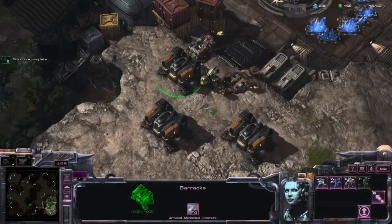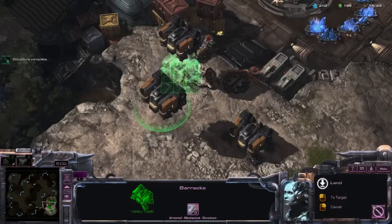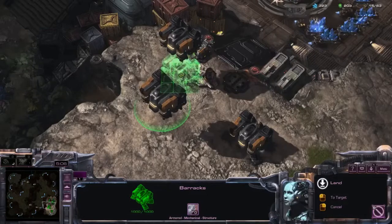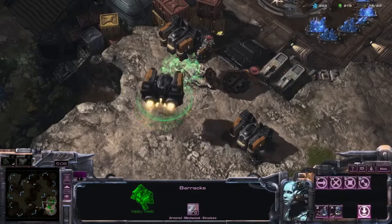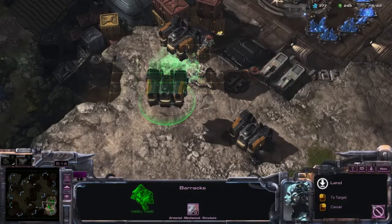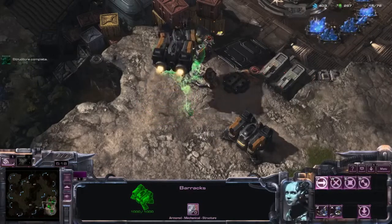For example, right here you can see that if I have the build grid on, it's going to be a little bit easier to lift up the building and land directly into position if you play as Terran. So I highly recommend you to put the Display Building Grid on so you can play the game a little bit better.